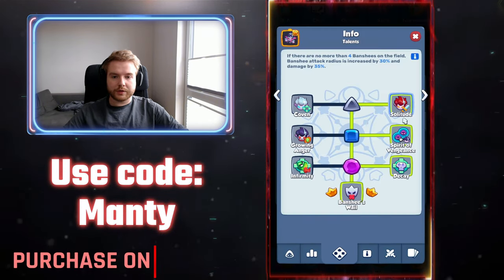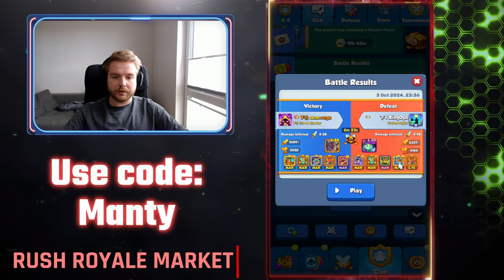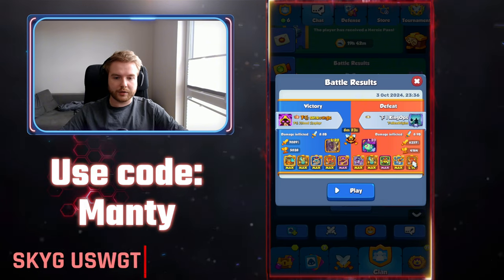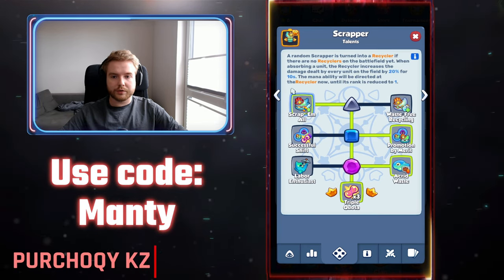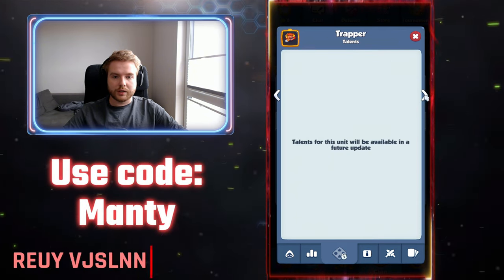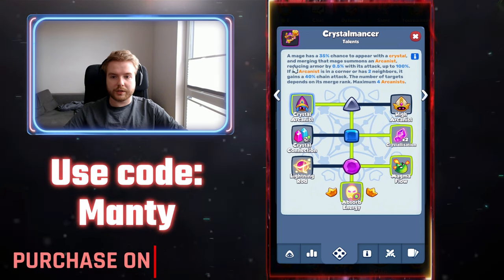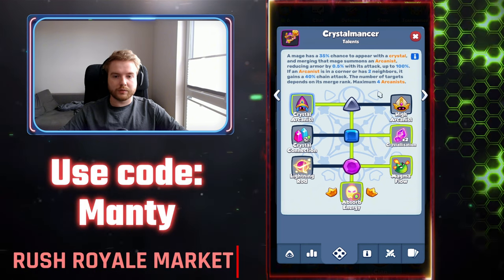For talents: all right side for Banshee. For Scrapper: left, right, right. Earth elemental without talents, sword all right. For Trapper, the trend talents are right, left, right — pretty standard. For Scrapper the same. For Knight Statue: sharpened barrier and stolen legion. For Crystal Monster: left, right, right. It's all about the crystal arcanist talent — it gives 0.5 armor reduction up to 100 with each attack, and crystal monster attacks really fast.